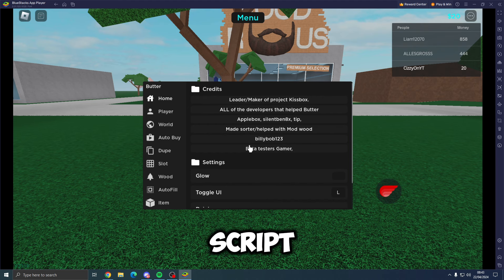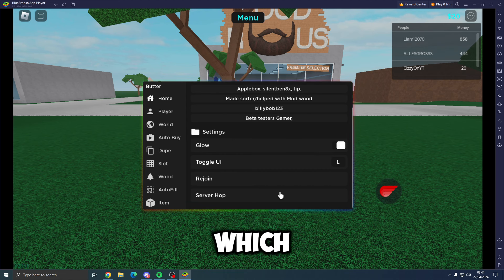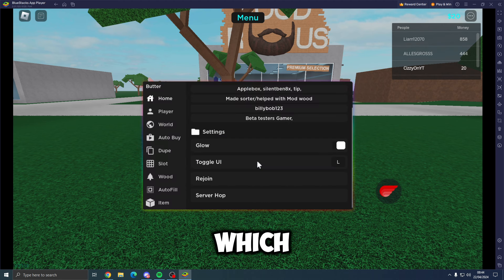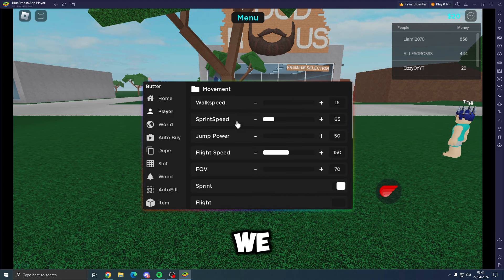This is what it will look like once executed. We've got all the credits and the people that helped me with the script. If we scroll down we've got some settings — there's a glow toggle for the UI which makes it look very nice. Then we've got a toggle UI button which is set to L for me, but you can change it to whatever keybind works for you. Then we've got rejoin and server hop, which I'm not going to be using but you can use it if you need.